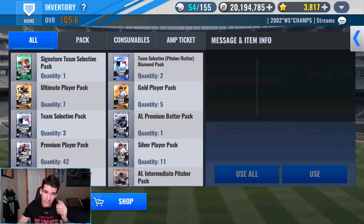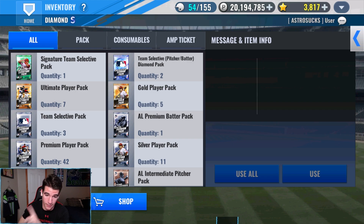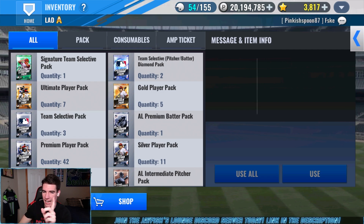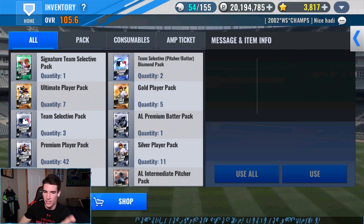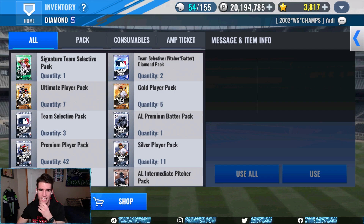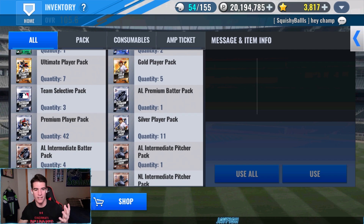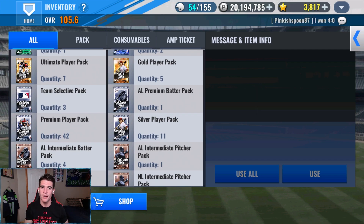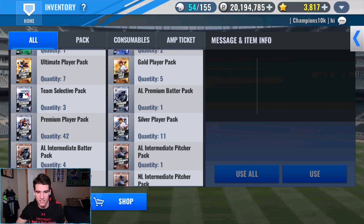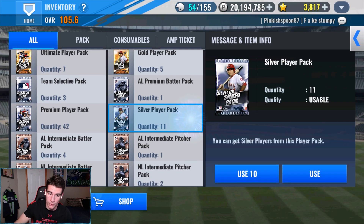So let's go to the inventory and look at what we got today. We got a signature team select pack. We're not gonna be touching the diamond team select pitcher slash batter diamond packs today because I'm gonna be saving those for another live stream, either next week or the week after. I'm trying to get close to five because I have a craft still, and there's another one from the diamond pass I'll probably get soon. Either way, seven ultimate players, five gold player packs, and we got close to 50 premium player packs. We'll start with the silver player packs and work our way up. Will we get a prime today? Let's find out.